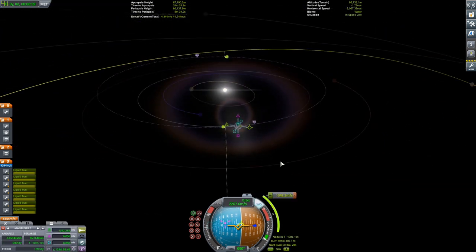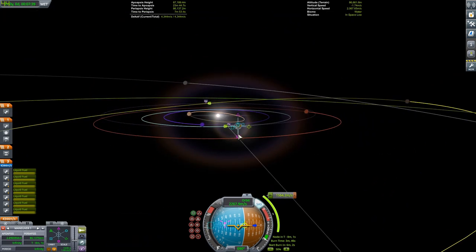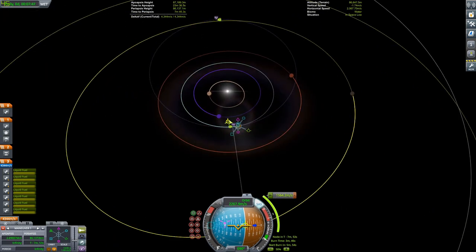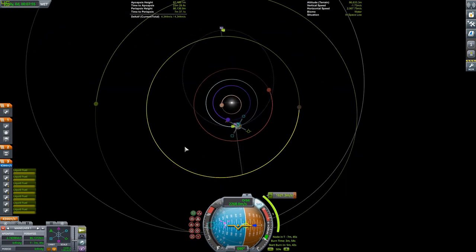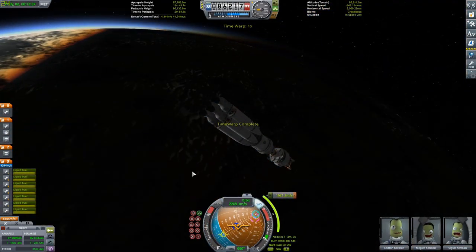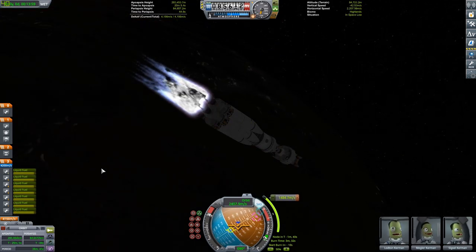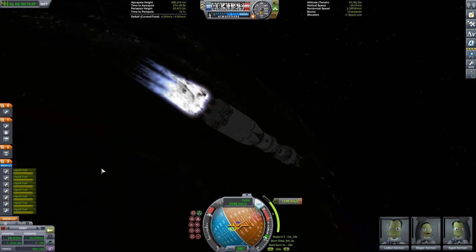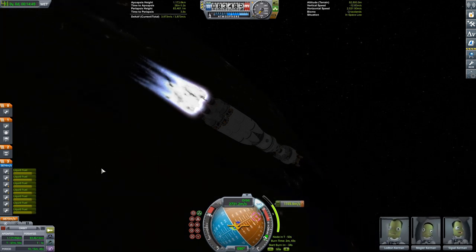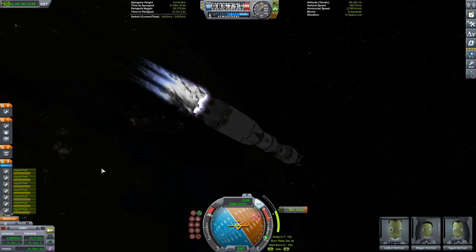So just planning our maneuver node out to Drez. This is where the first major issue comes in. Me being an absolute genius decides to plan my maneuver node at the wrong spot. If you don't know, Drez is on an inclined plane. So what you need to do ideally for a Drez flight is you do your burn and then you have to do a plane change, a correction burn a little on. Some of you might know this already, but just for those who don't, you need to do a plane change.